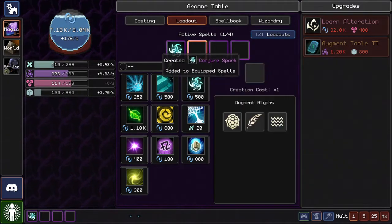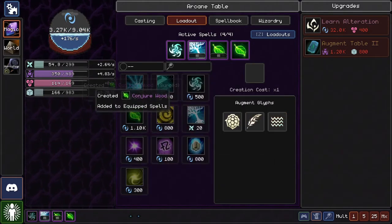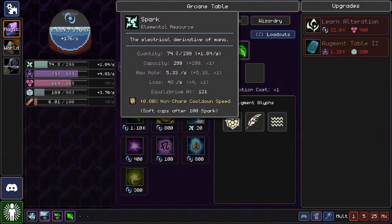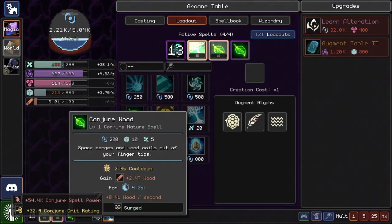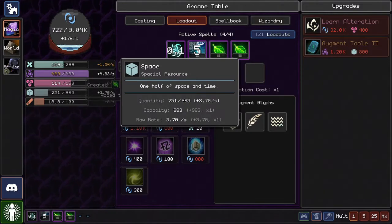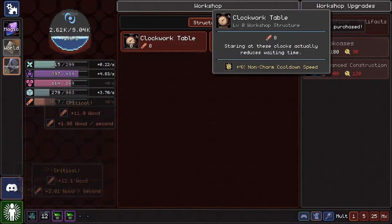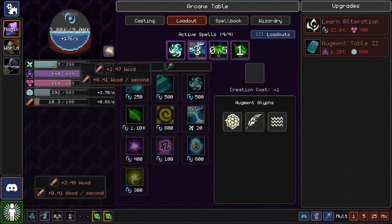Let's set up Conjure Spark, a surged Cackling Creation, and then two Conjure Woods — a normal one is fine. Pop that — got some wood! This also generates in the same surged-seconds way. Let's turn this into a surged Conjure Wood since we can afford it. One thing I didn't realize is that it costs space to do this, but I think we have more than enough space generation. Look at all that wood — Clockwork Table, Research Station — it's practically free.